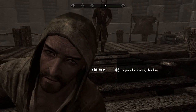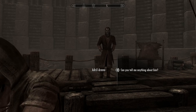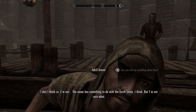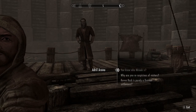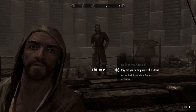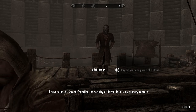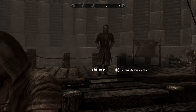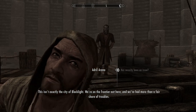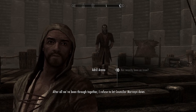What is this guy's deal — get away from me. Can you tell me anything about him? I don't think so. The name has something to do with the Earth Stone. Why are you so suspicious of visitors? I have to be — security of Raven Rock is my primary concern. Has security been an issue? We've had more than a fair share of troubles. After all we've been through, I refuse to let Councillor Morvayn down.